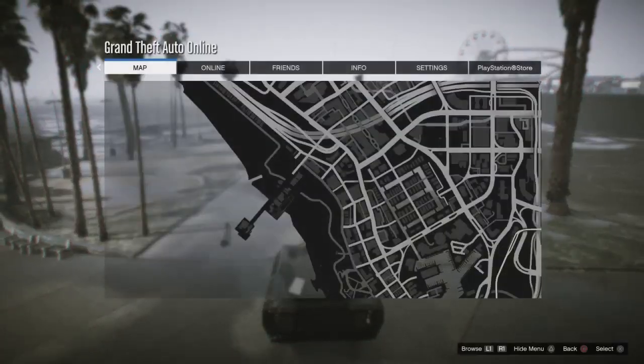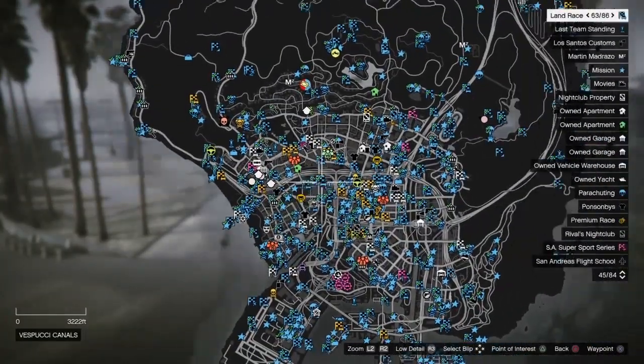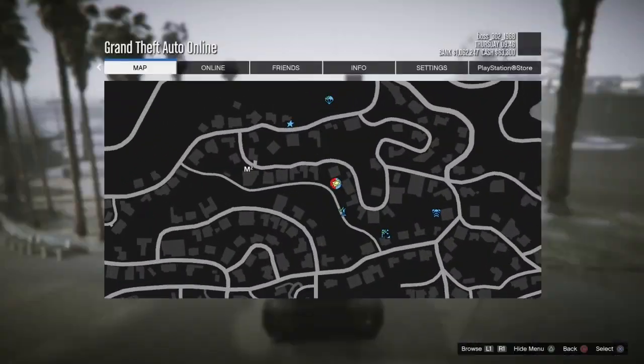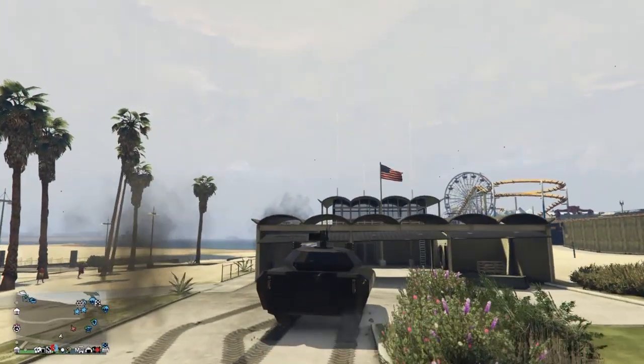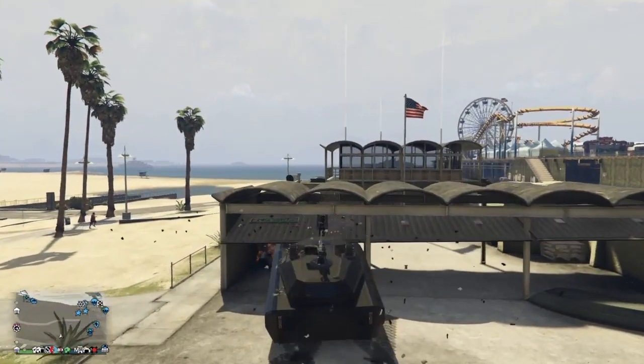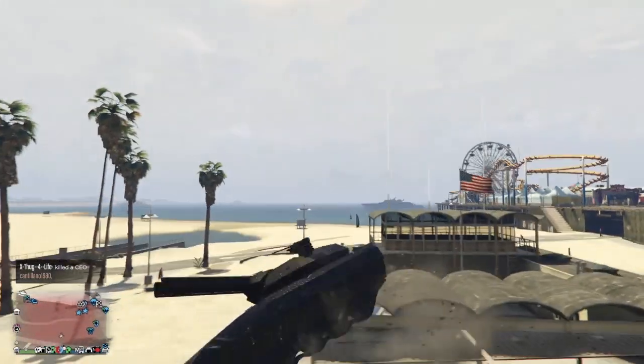You guys see my buddy — he just disappeared! Did you see that? Where did he go? Oh my god, he landed all the way over there. The easiest way to make this launch glitch work is you guys want to put the cannon on top of the garage door, and you'll start glitching all over the map.